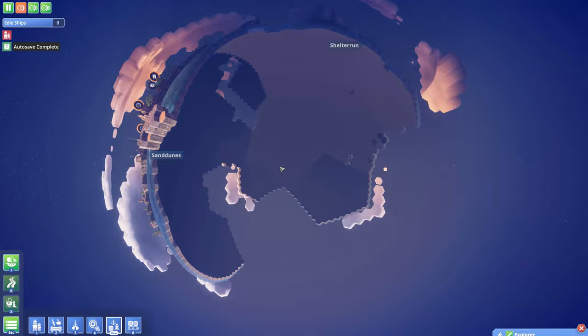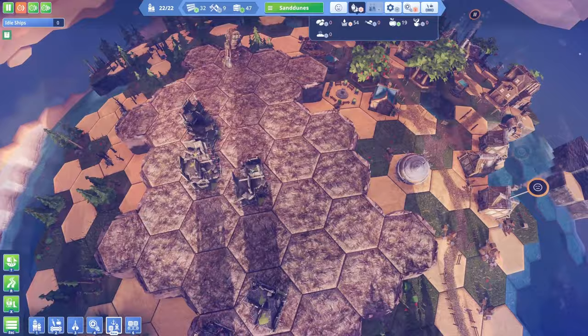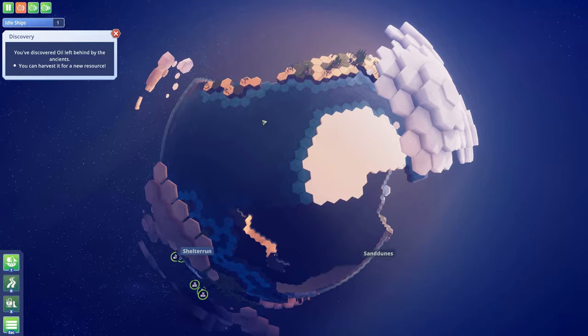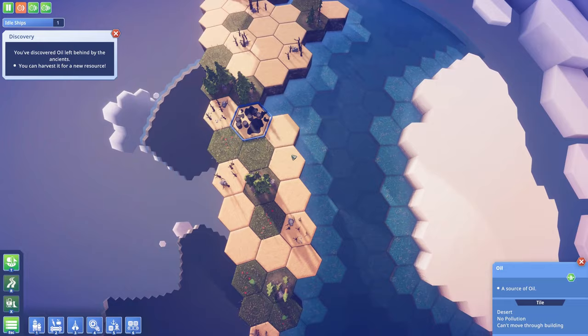I'm researching power, which means I can build a generator here. I need to find a spot for it on this mountain so that I don't place pollution on the grasslands. I've discovered something new — let's see where that is. I think it's on this island — there we go, oil. Oil is another resource which I will need to harness in order to make the spaceship operational.